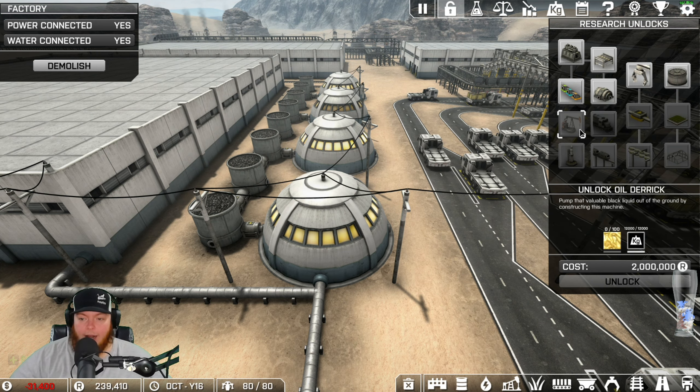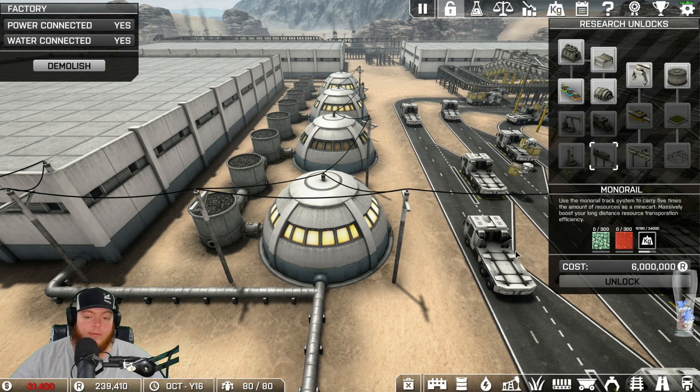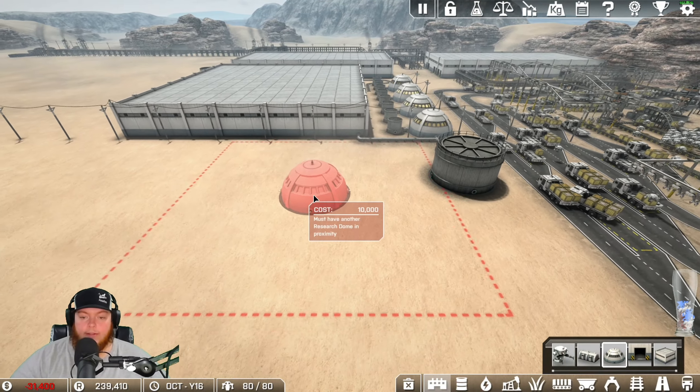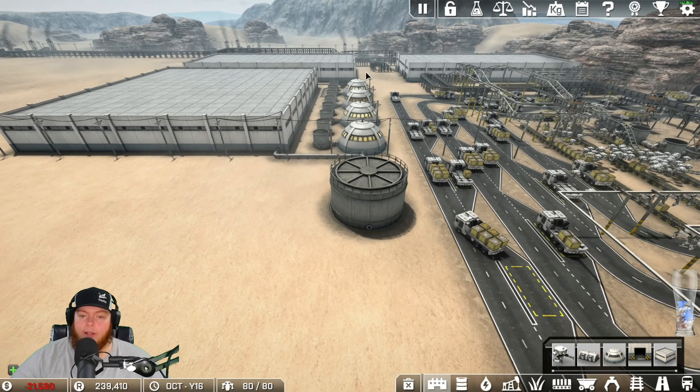We'll also unlock rockets, oil wells, and monorails. I plan on doing everything on this level. The research facilities will probably get moved around because you have to have them within a square of each other - this is already about the third place I've had research.